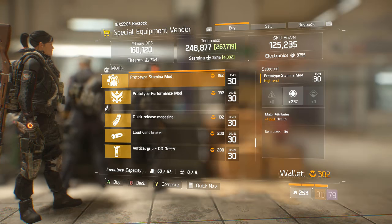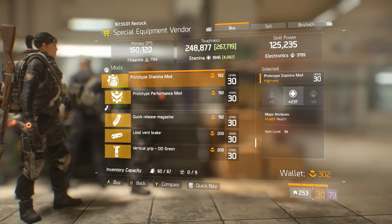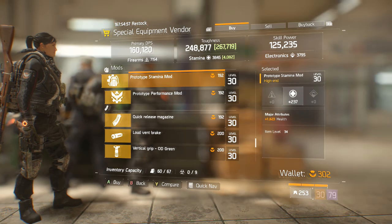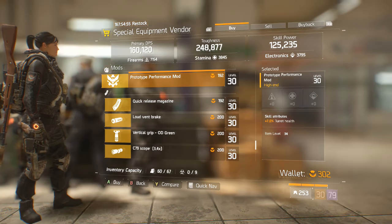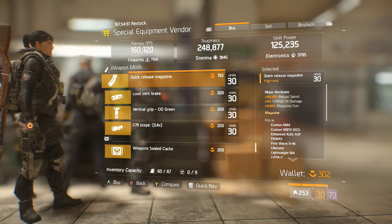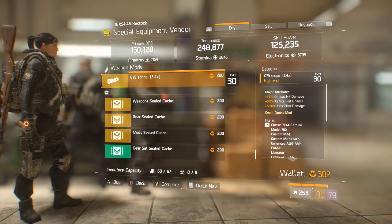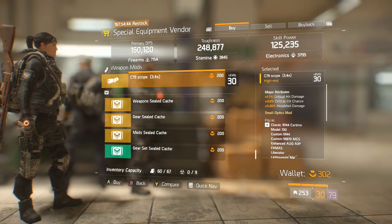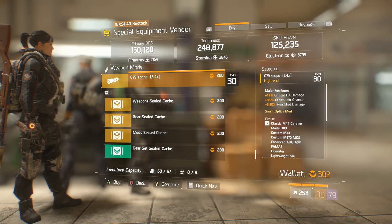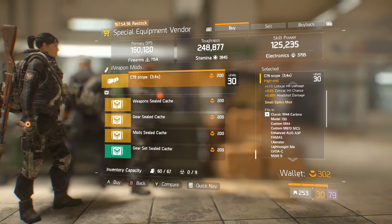We have a Stamina Gear Mod with Health — something to take into consideration since health is going to be more important than armor in 1.6, so I might pick up a couple of these. We also have a Performance Mod with Turret Health, a Quick Release Magazine, a Loud Vent Brake, a Vertical Grip, and a C79 Scope. This scope is very good because it has good crit hit damage, crit hit chance, and headshot damage, so if you need a scope with more crit hit damage, this would be the one to go for.